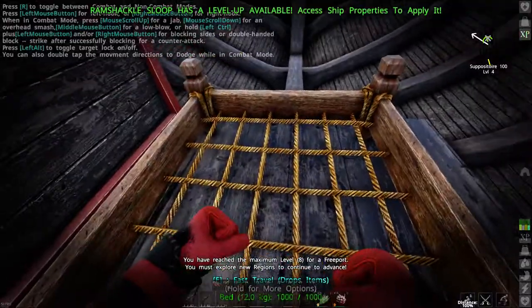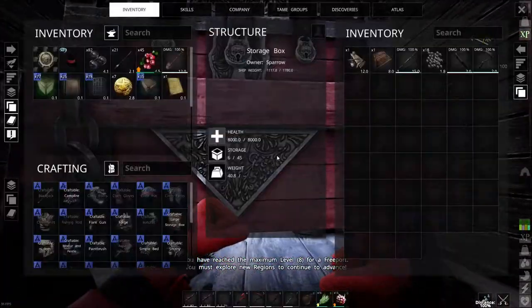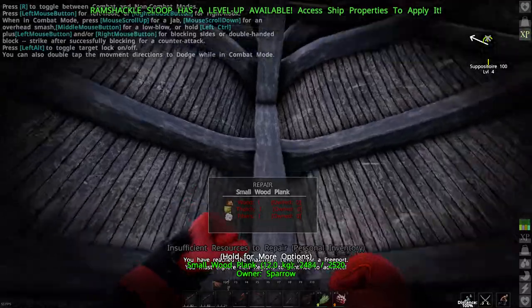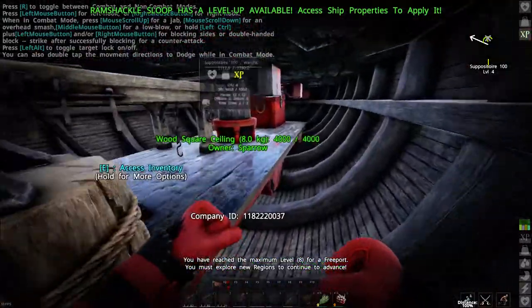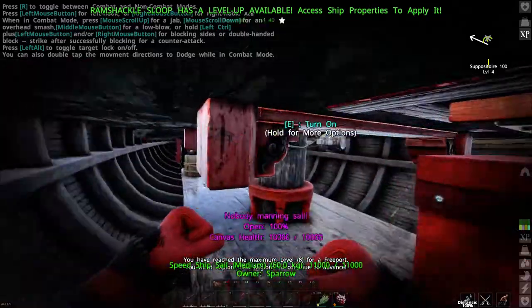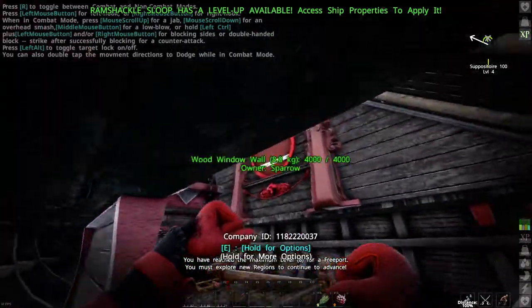The lower deck is pretty simple. I have a bed here, a resource box and the cabin. I can reach the cabin rather easily using the jump. I also have some extra storage space here and some more on the front. I have a smithy here for repairs and crafting stuff. And that's the basic sloped design.